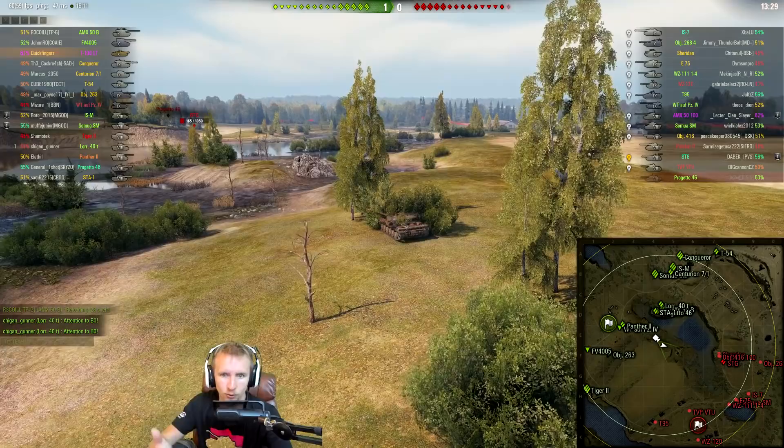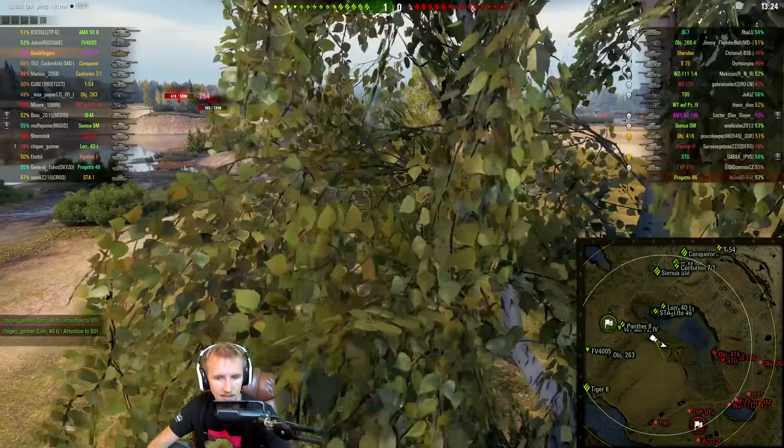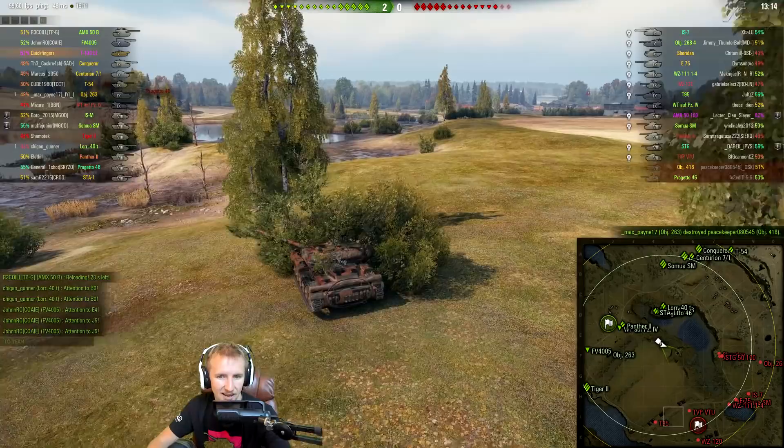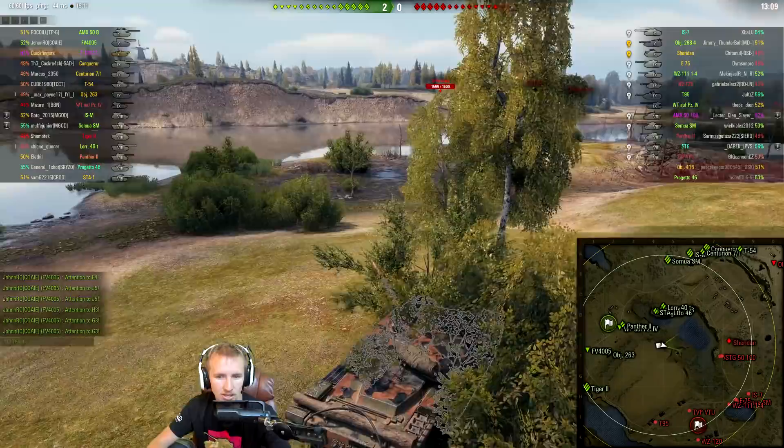If you don't have 42% camouflage like I have on my T100 LT when moving, you might want to instead stop in this bush. It's a lot easier to get into because your approach is covered, but that little gap between the bushes is sometimes the straw that breaks the camel's back — you can get spotted and lit up.